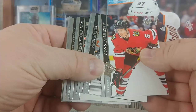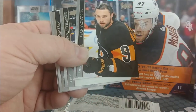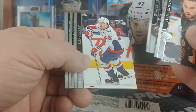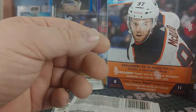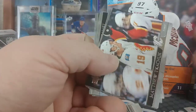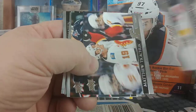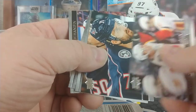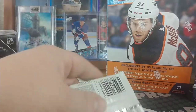I mean I'm not being greedy or anything, but this is probably just an all-base pack. Nick Suzuki — I didn't get him earlier. Lars Eller, Morgan Rielly, Frank Petranko — before the bonus pack, before the bonus pack.